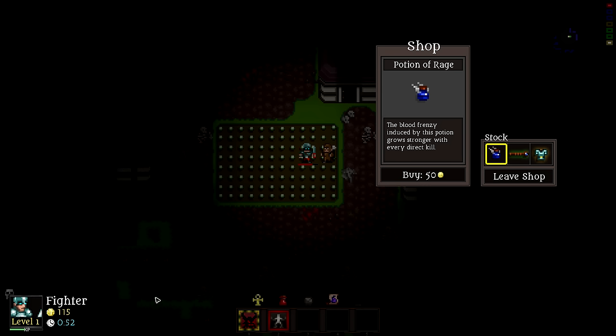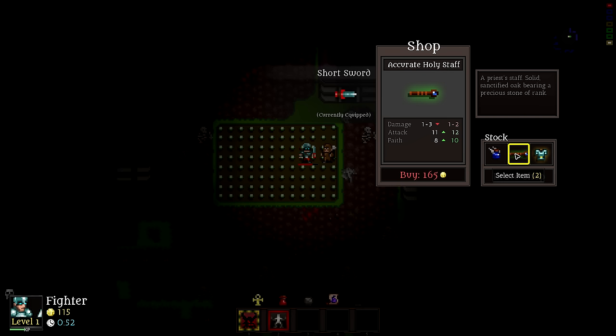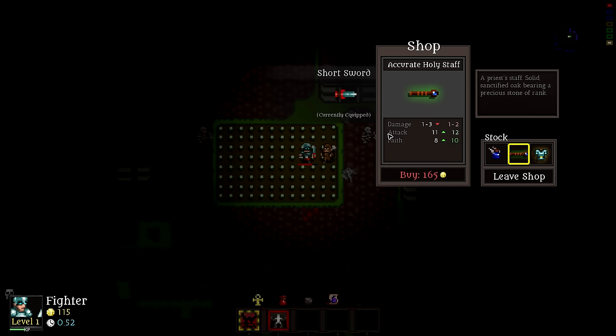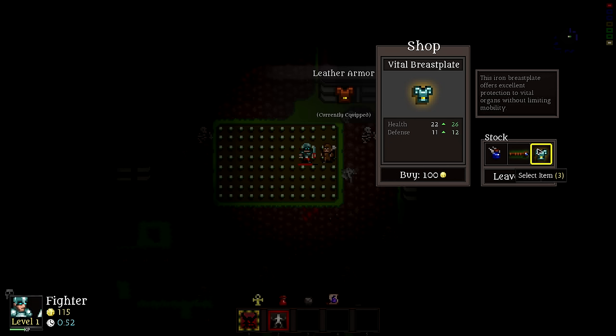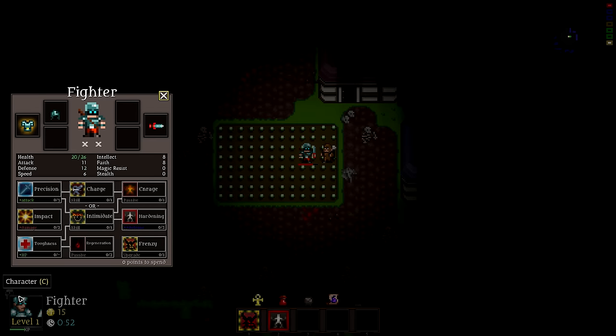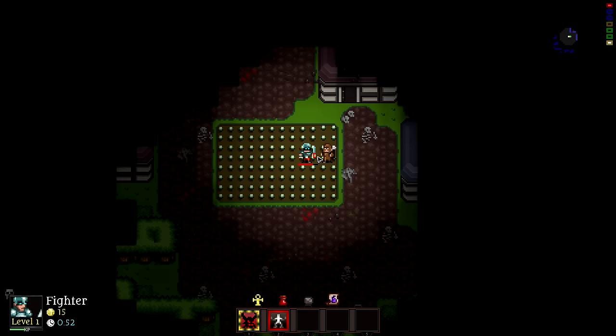We can buy a Potion of Rage — a blood frenzy that grows stronger with every direct kill, which is great if you're about to fight a bunch of things. There's also an Accurate Holy Staff and a Vital Breastplate that gives four defense points for 100 gold. I'm going to buy the breastplate because it's a good deal. It auto-equips, and you can see it in the character screen. When you get an item that overrides what you have, you get gold back. There's no inventory or manual selling — just character equipment slots.